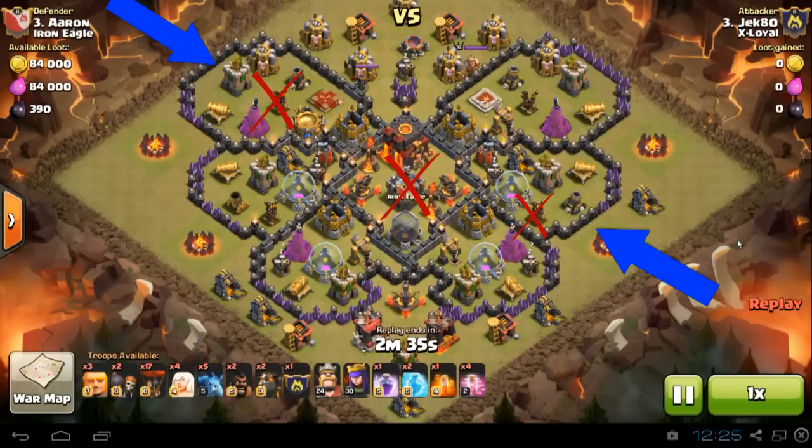As you know, you need a funnel to get those heroes where you want them to go. With the minions at the start, he funnels these structures so the Archer Queen goes directly to that air defense and that mortar. On the other side, he funnels the army camps, the elixir collector, and those builder huts up north so the Barbarian King and giants go straight for that air defense. He's knocked out two air defenses before his lava hounds and balloons go in, which is a really awesome setup for his flying attack component.